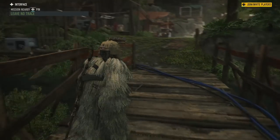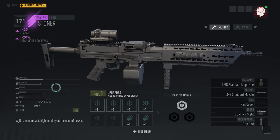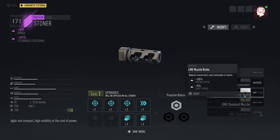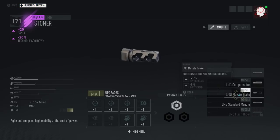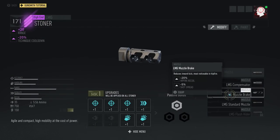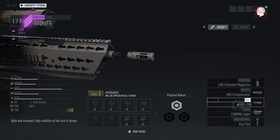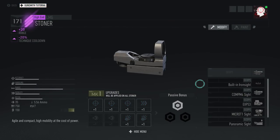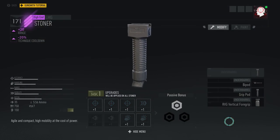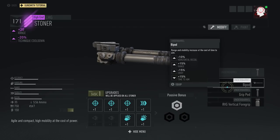Now we head to the shop to craft the blueprint. It's a purple tier weapon with 20% range and negative 20% technique cooldown. It has pretty decent accuracy, handling, range, mobility, and recoil for an LMG — this is mark one so it's not fully upgraded yet, but it has all the attachments you can put on it. If you're looking to get the Stoner blueprint in Ghost Recon Breakpoint, the only way is through these series of steps. Hopefully this helped — leave a thumbs up if you found it useful, and as always, if you have any questions let me know.